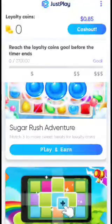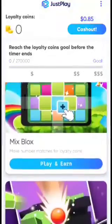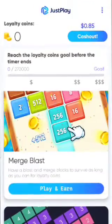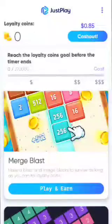On Just Play, you would have to download Sugar Rush Adventure or any of the games you like, and play one of them for two hours. See if you get to one dollar sign, two dollar signs, or three dollar signs. The three dollar signs symbolize a hundred dollars, two dollar signs means ten or fifty dollars, and the one dollar sign you just have to make it to that.